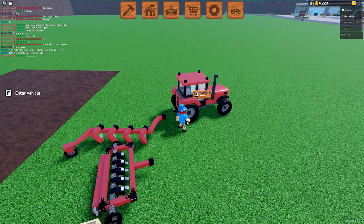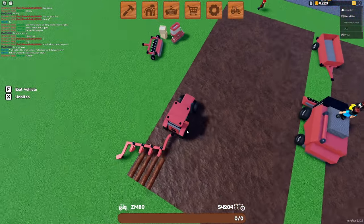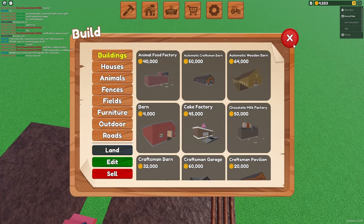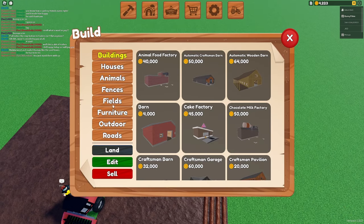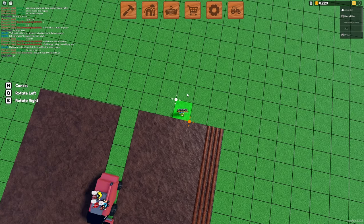We're going to make more money right now if we just go ahead and grow a lot of rice. We're going to build another field attached to the back of this field right here. The reason we're attaching it to that one instead of making a separate field is that we'll make less turns when we're plowing, cultivating, and doing all those less fun tasks.